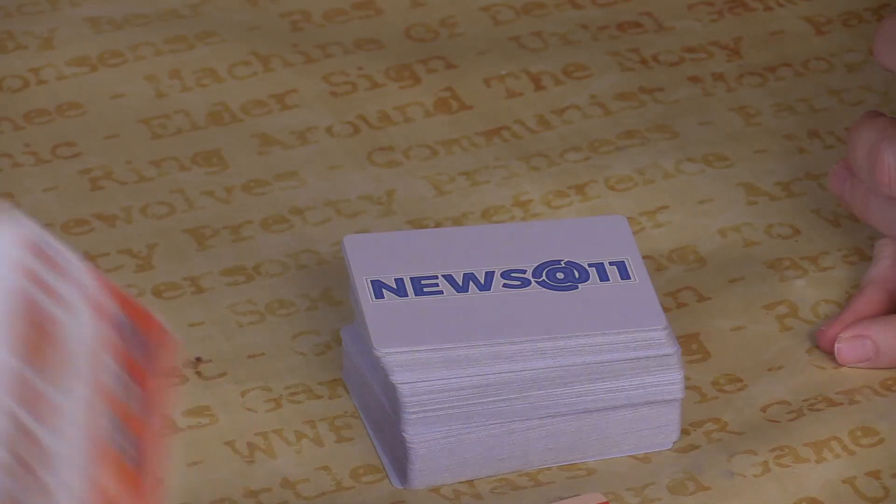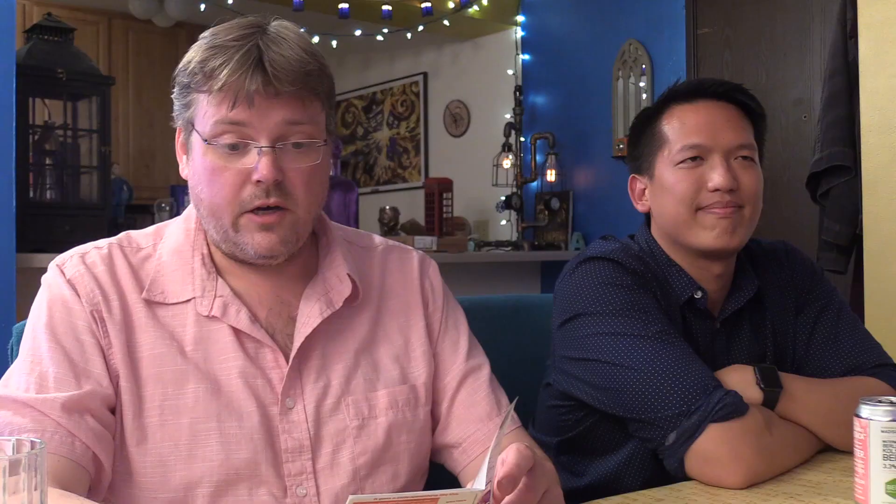We played Soviet Kitchen and boy, we're all stuffed. So now it's time for News at 11. This is a game of making up news stories and putting on a little news show. We're each going to have a particular role: lead anchor, two field anchors, and a producer. The lead anchor's job is to keep the game moving. The field anchors deliver the news. The producer uses producer cards to save an anchor who's struggling, cut off someone if they're getting too chatty, or create some chaos.